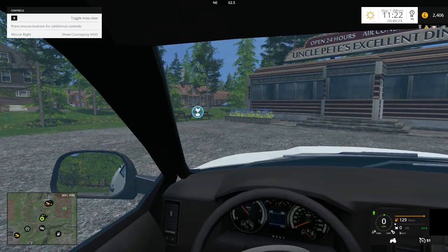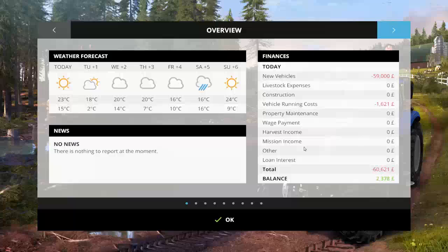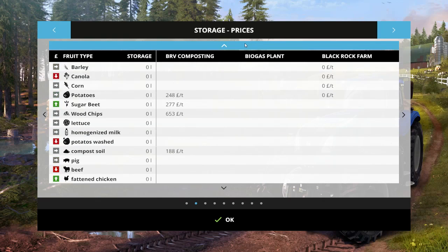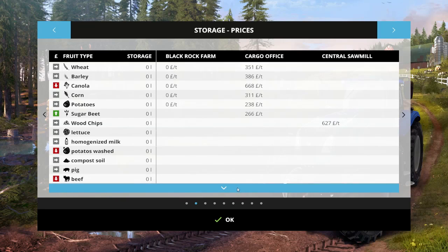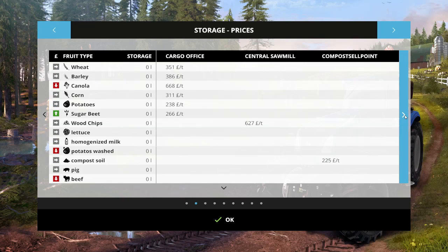Another egg sales point, and I think you've got general sales up here at the diner. I haven't taken you through all the sell points, so: the compost plant takes wood chips and oil; the gas plant takes silage; the cargo offers takes most standard stuff; the central sawmill takes wood chips and logs; there's a compost selling point at East Ridge Farm; the sawmill takes wood chips and ordinary logs; the flour mill takes all standard stuff.